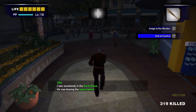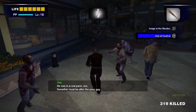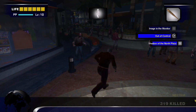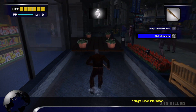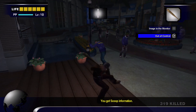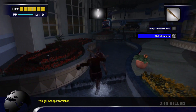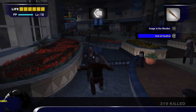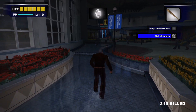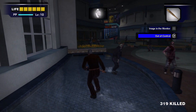We got an Otis call — North Plaza. Shadow of the North Plaza. I don't remember that one. That might be the gun shop, or it might just be a survivor we need to rescue.